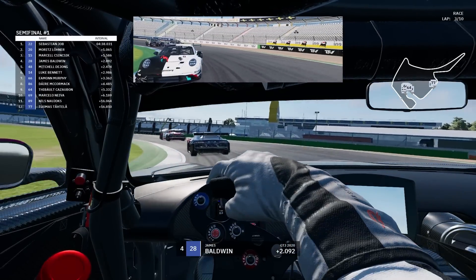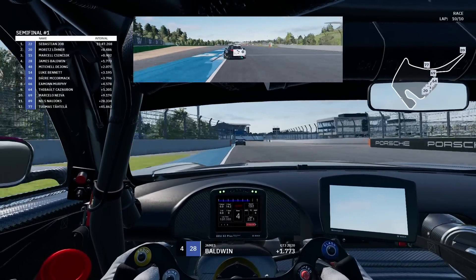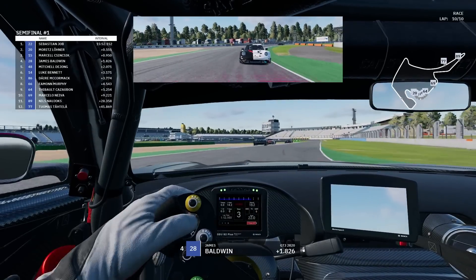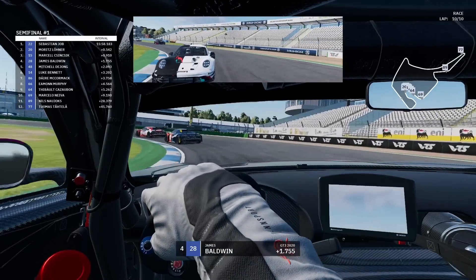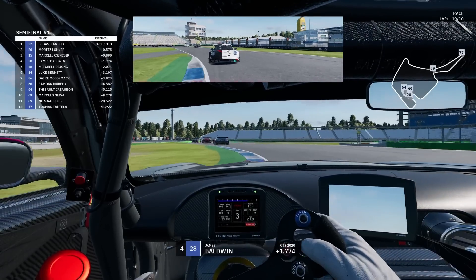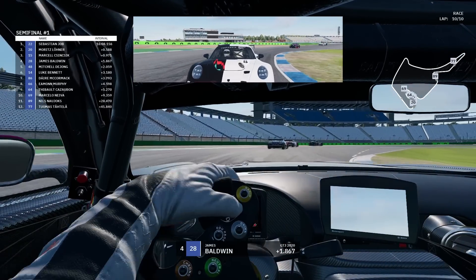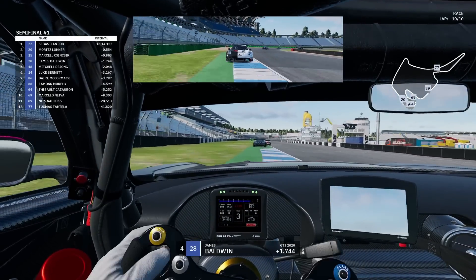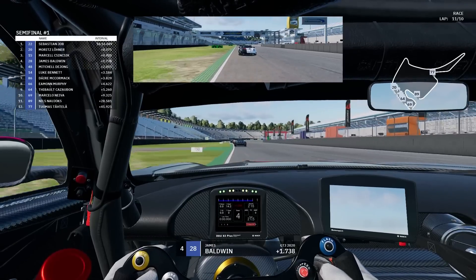Let's see where we end up at the end of the race. Picking this up with half a lap to go — we've got the Porsche Grand Car of Mitchell De Jong, who's been on our tail for the majority of the race, closing in with good race pace. We dropped off from the Audis in front. Seb Job in P1, Lerner P2, Chinchik P3, me P4. It was a pretty shoddy race from overheating the tyres at the start, but I'll take that knowledge into the final. Across the line — P4, through to the final, which is good.